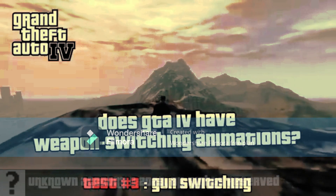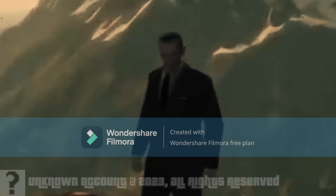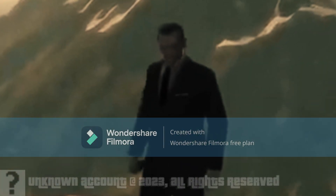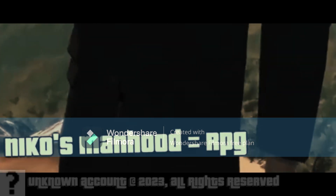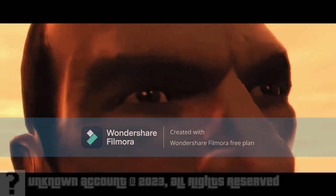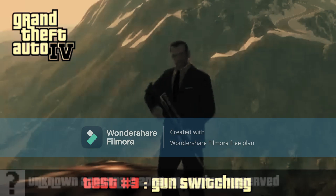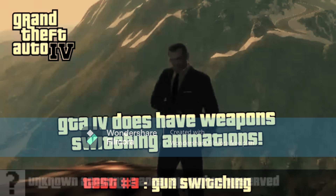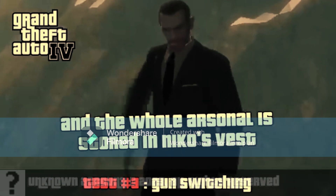Does GTA 4 have weapon switching animations? Niko's manhood equals RPG. GTA 4 does have weapon switching animations, and the whole arsenal is stored in Niko's vest.